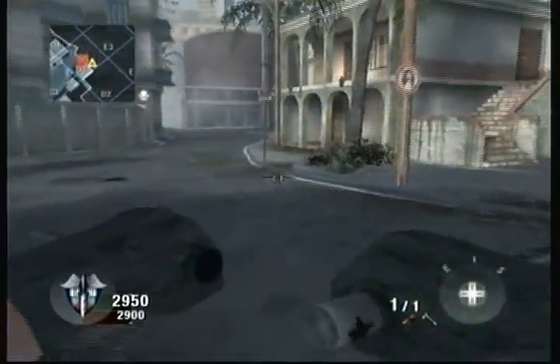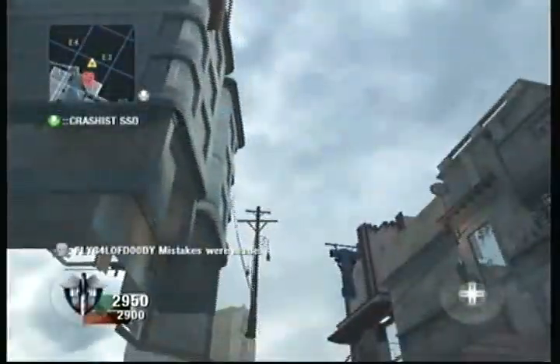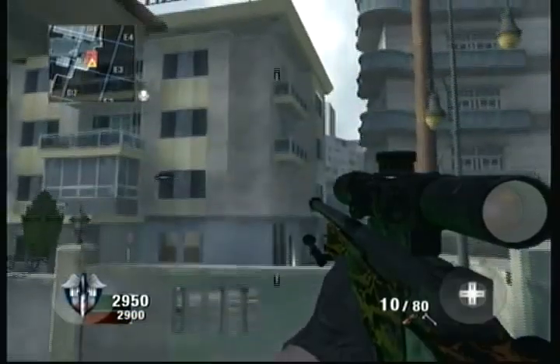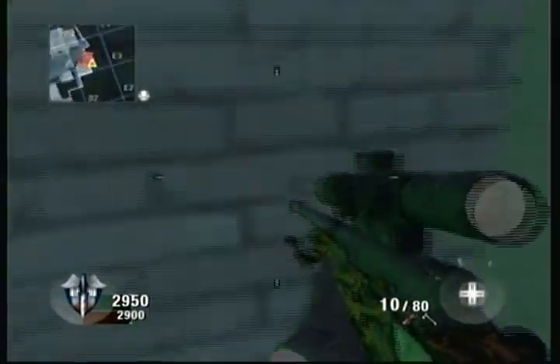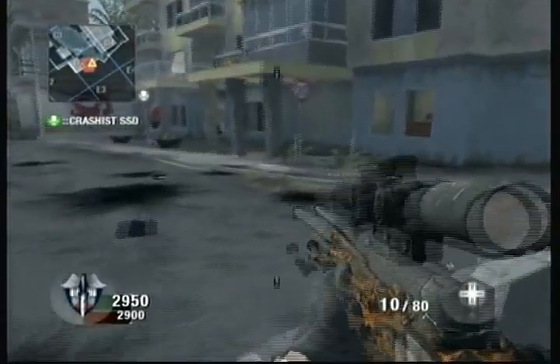Shortly you'll see up here a nice little tomahawk glitch I found on this map. I think it's pretty cool, I don't know what you guys think. This was found by my buddy who's with me — he's in the SSD clan, his name is Crashist — and he's one of my good friends on Black Ops at the moment.